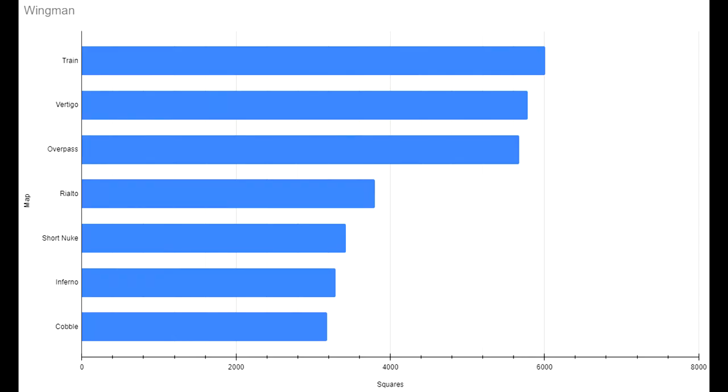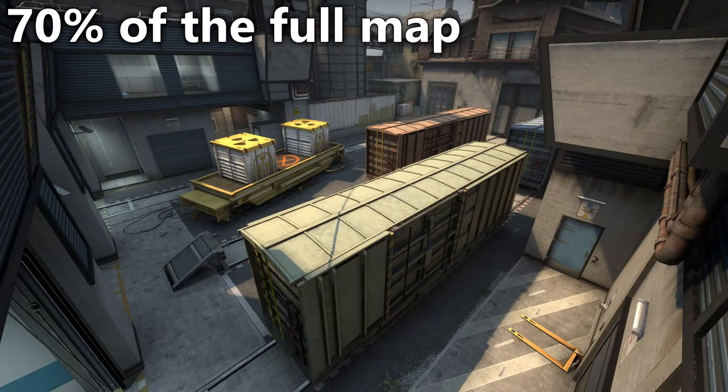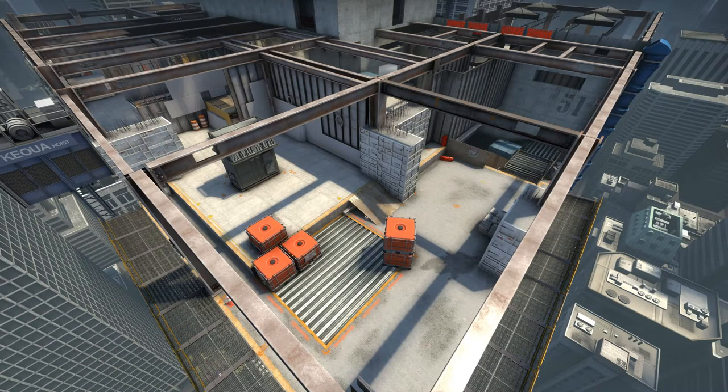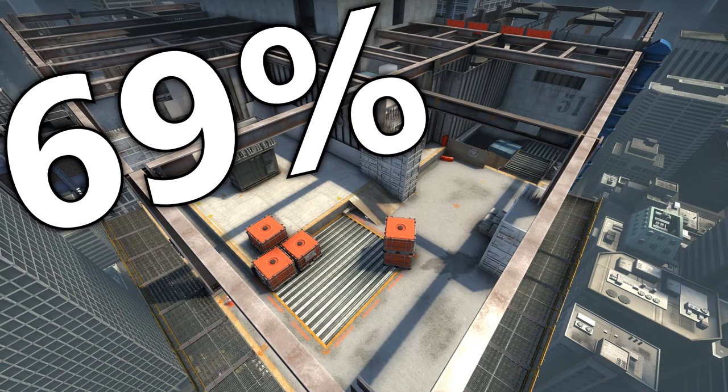So now we've gone through all the maps in competitive, I want to quickly touch on wingman maps. The thing I find most interesting is how these maps compare to their competitive counterparts. Wingman Train is just over 70% of the full map — the only part you can't go to is Bombsite B, making it the largest. Vertigo, in its current layout, has about 69% of the map accessible.